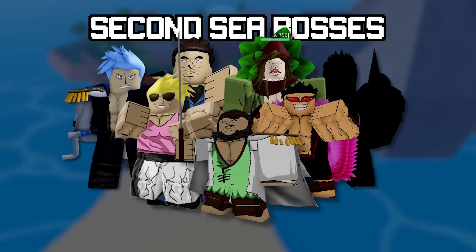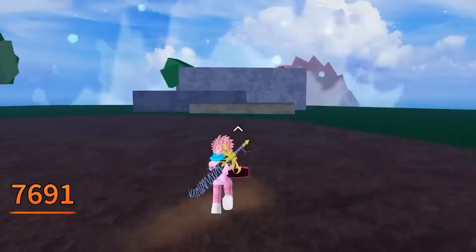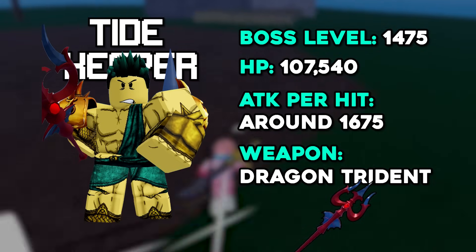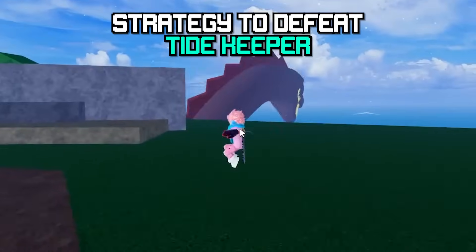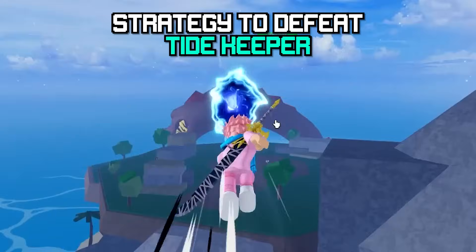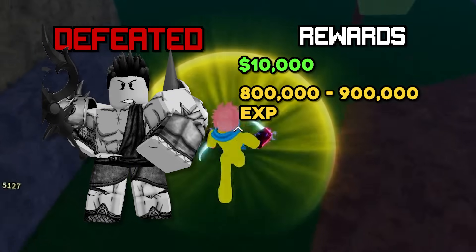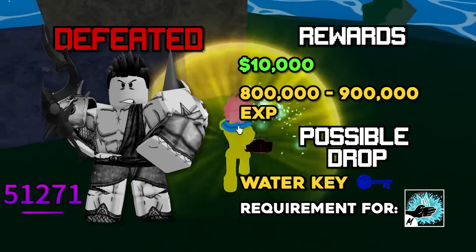One of the most overpowered bosses in the sea is the Tidekeeper, a level 1,475 boss who can actually spawn his own sea beast. He has 107,000 HP and does around 1,675 damage per hit, using the Dragon Trident as his weapon. Stay away from his long-range spam attacks. A cheesy trick: if he spawns a sea beast, just reset your character — when you come back the sea beast will have despawned. Just get back fast or he'll heal to full HP. Defeating him rewards 10,000 belly, 800,000 to 900,000 XP, and a chance at the Water Key, needed to obtain the Sharkman Karate fighting style.